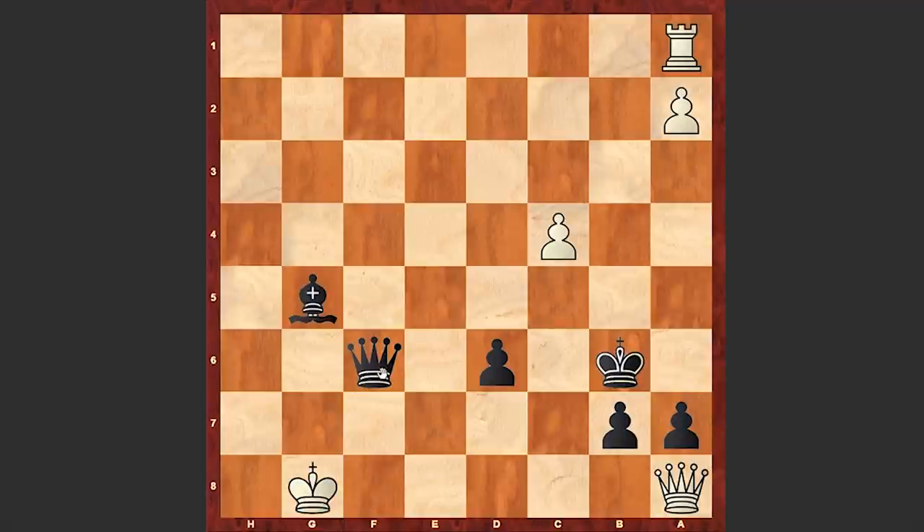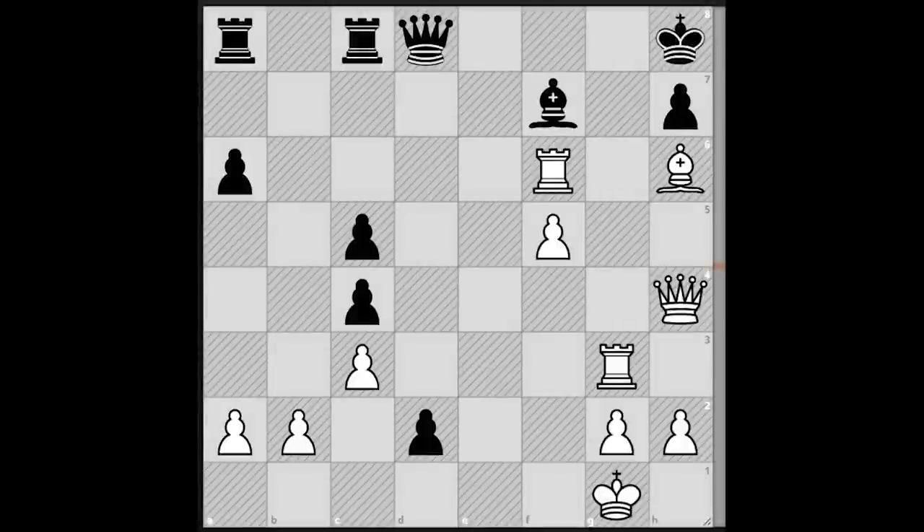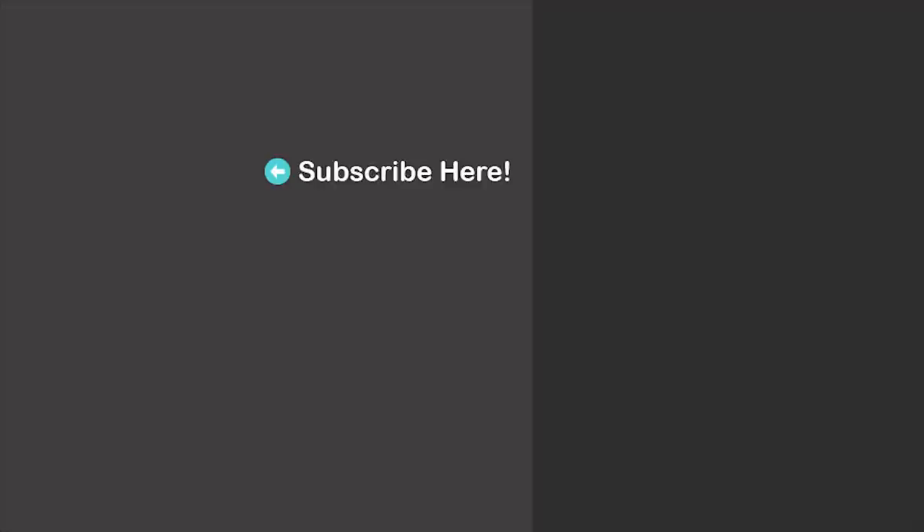Kf8, Qf6 check, and at this point resignation followed. After Kg8 then of course Qg6 or Qe6 are leading to a forced mate. You can even play Qxh8 and win the rook — that's also winning. That's why at this point Sutovsky decided to resign. This was a very dramatic, very sharp game where first it was White who threw everything at the Black King and made a piece sacrifice early on. But Ivanchuk's defense turned out to be impregnable. He relied on White's mistake, organised a counterattack and finished up his opponent. At the end, a chess puzzle for you where the task is to find the mating line for White. As usual, we'll wait for your answer in the comment section. Thanks for watching — we'll see you in my next video.